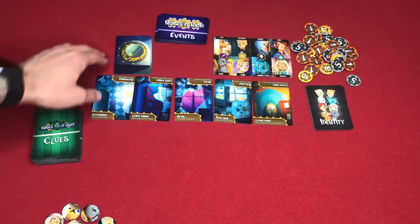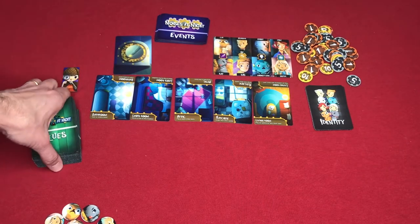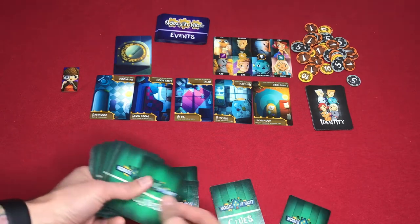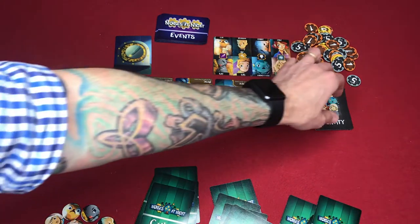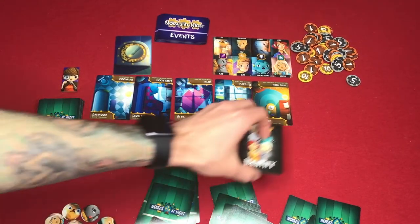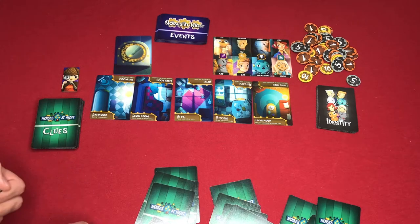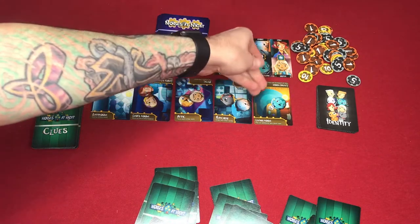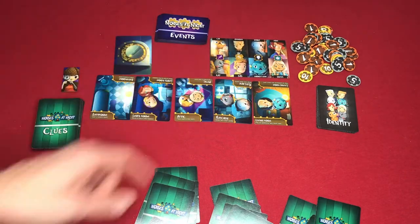To set up for a three-player game, first set the clock to six — seven is actually for two players. Then take the clue cards and everybody gets four clues. Everybody gets an identity card; shuffle them so you don't know what you're dealing yourself. Then place the character tokens randomly, two into each room. Everybody will have a reference sheet for a quick glance at which character has which symbols.